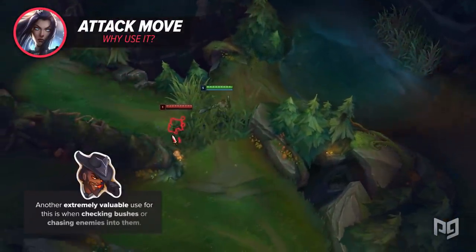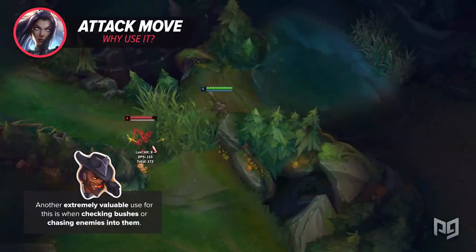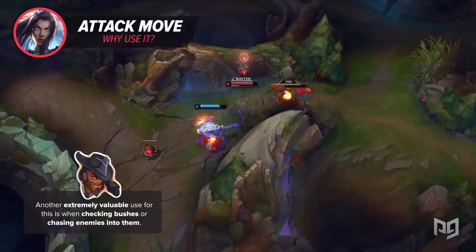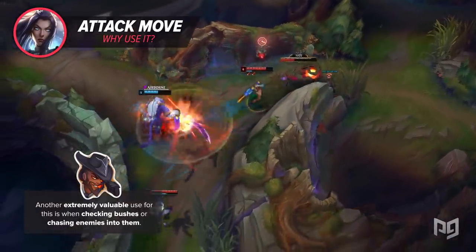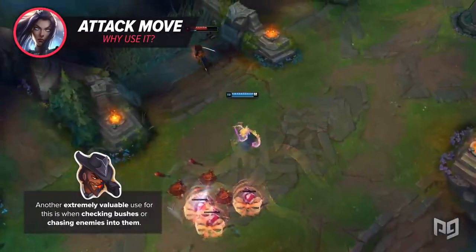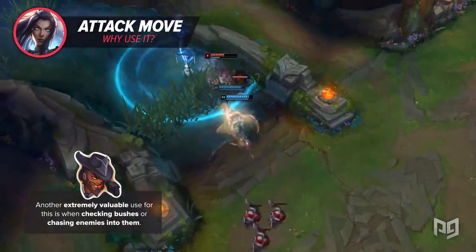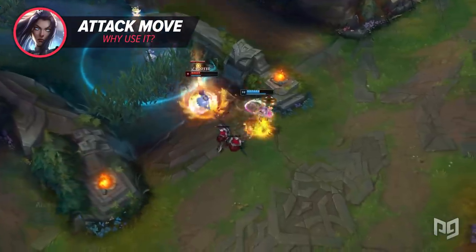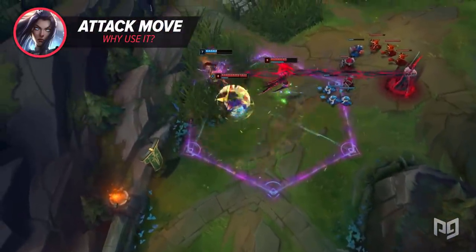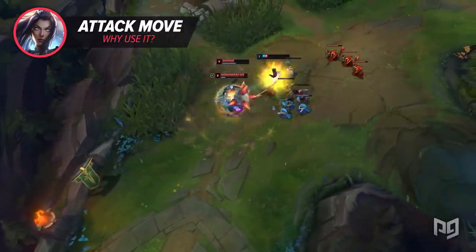Another extremely valuable use for this is when checking bushes or chasing enemies into them. Normally when walking into a bush, you have to walk in, get vision, and then click on the enemy. This gives them time to land autos, combo spells, or bush juke you as you struggle to target them. When attack moving into the bush, you'll always attack them the second they show up, preventing you from losing what should be an easy 1v1 or stopping you from getting clowned by an opponent that runs back and forth between two bushes.